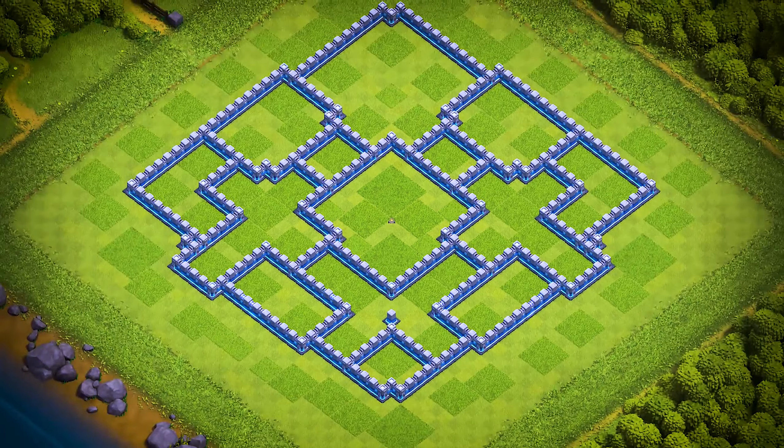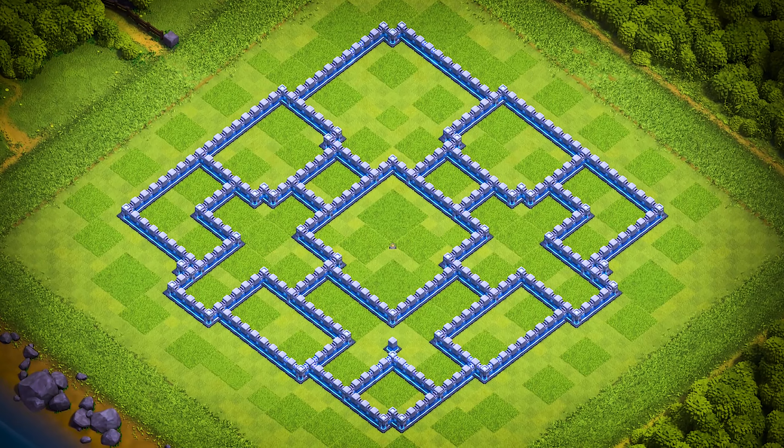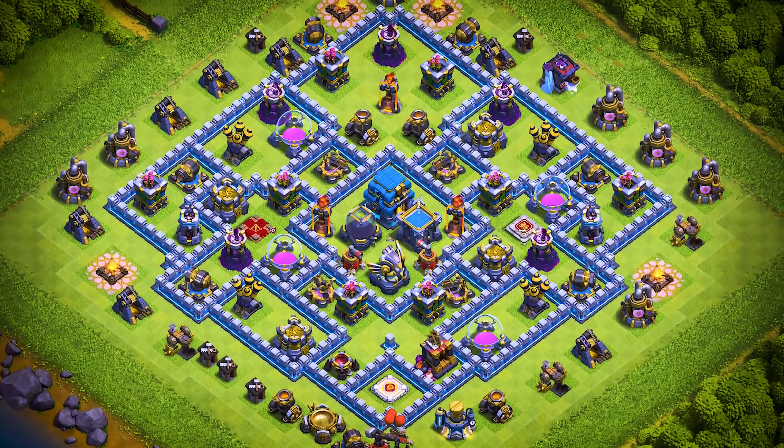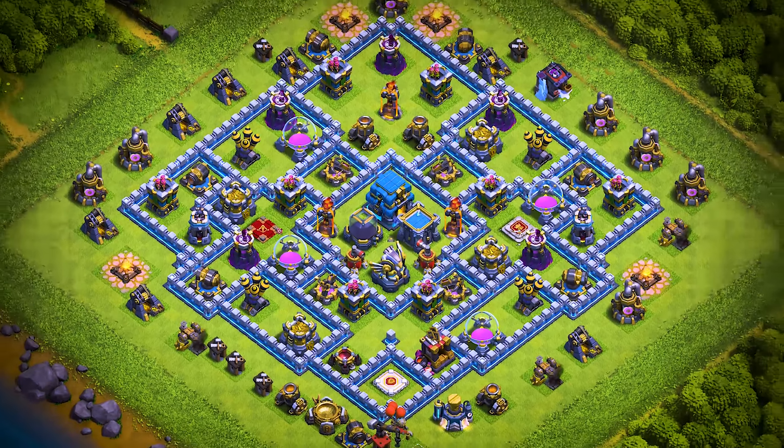TH-12 base number 20: this Town Hall 12 base design is an anti three-star farming and trophy pushing base. For clan castle troops, use one electro titan, one headhunter, and two archers.